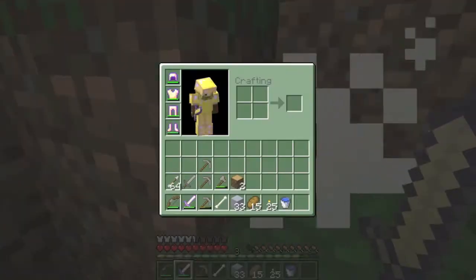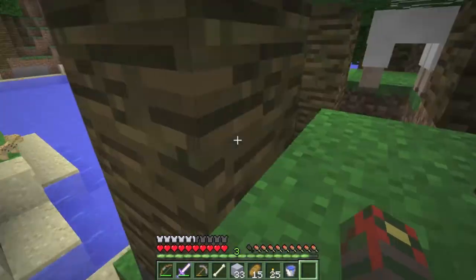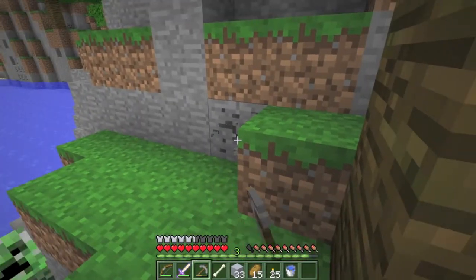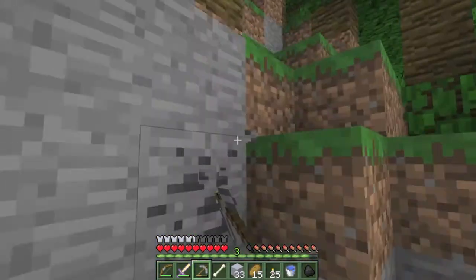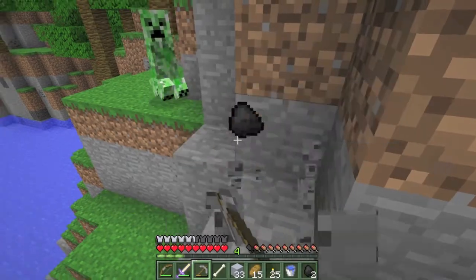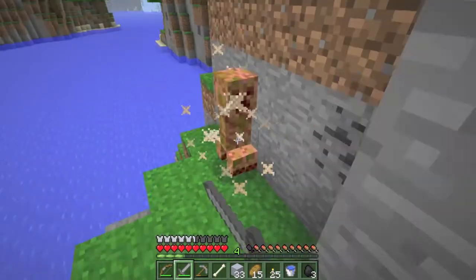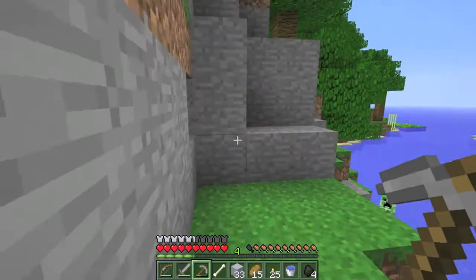You know how this sword one-shots all mobs? At least skeletons and zombies — that's nice. I don't remember the last one being quite that powerful. Actually, I'm gonna use my stone sword for now just so I don't use up all the durability on the gold one. Okay, so now I have a passage through the mountain for no reason.